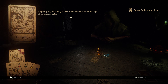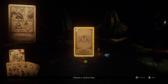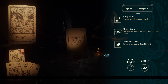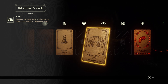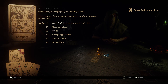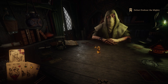A spindly hag beckons you toward her shabby stall on the edge of the marsh's path. I could use an artifact but I don't feel like that right now - let's have a look at your equipment. Spiked bone guard - tempting. Easy escape from a snare, dispel curse, medium armor, movement speed reduced by ten percent, defense of twenty, required fame of twenty. What's my current armor? It's just a ventures garb, so it's not actually armor. I don't have anything worth selling that would bring me enough. Thank you all the same - we're not going to be selling anything for that. I'd have to give up this frankly pretty awesome hat.